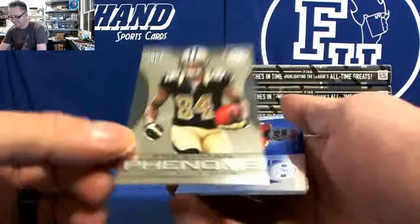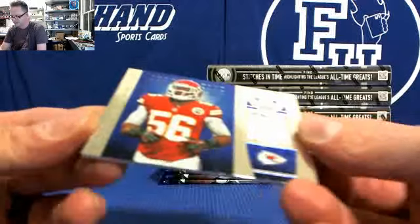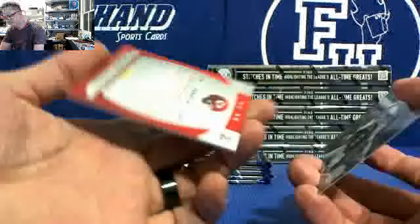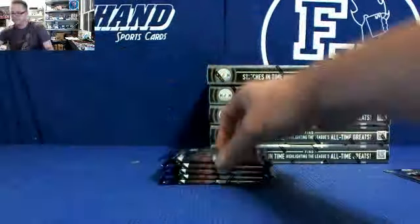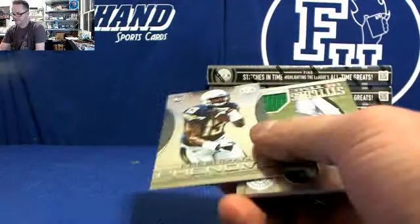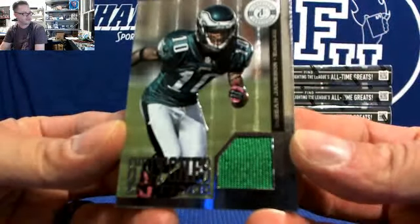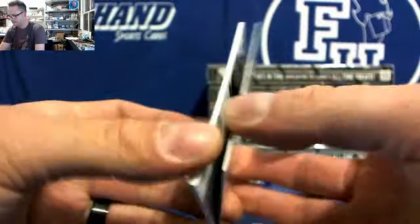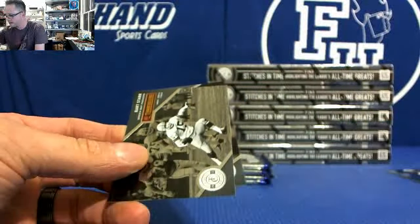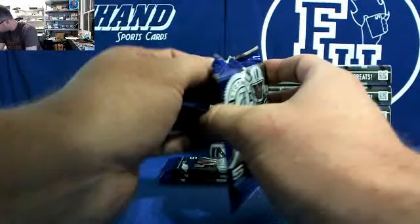We got a Kenny Stills for the Saints. And for the Chiefs, Derek Johnson — Chiefs got a new owner, Josh Dollis has Chiefs now, they've hit for like three different guys, numbered to 99. We got a Keenan Allen for the Eagles. LaShawn McCoy jersey — wait, I'm sorry, Deshawn Jackson, Eagles, numbered 299. Bass Rocks has Eagles.